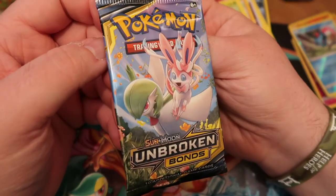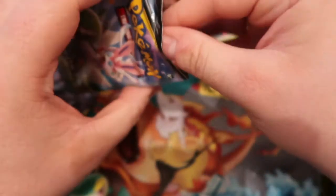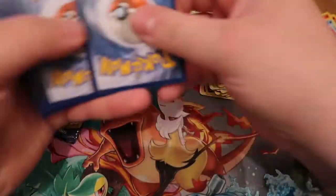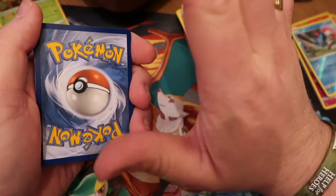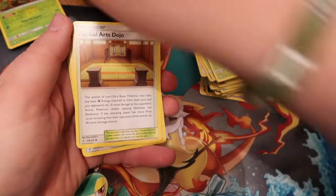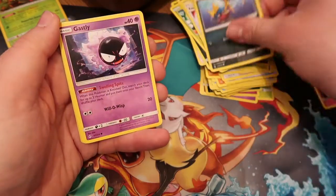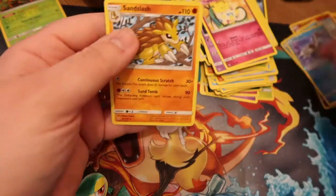This card has gone up in value since Sword and Shield no longer features Fairy-type Pokémon. So if you've got one or a spare, now is possibly the time to sell it — though that's entirely your decision of course! Three, two, one... Kavanagh, Chansey, Gastly, Togepi, Kyurem, and Sandslash.